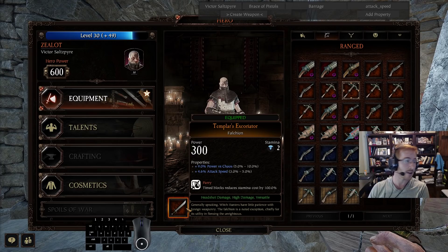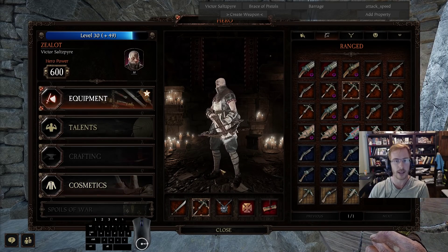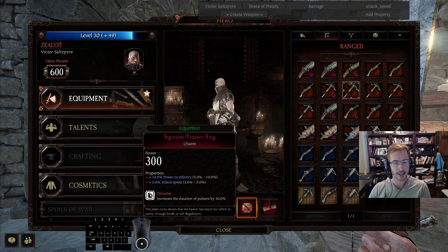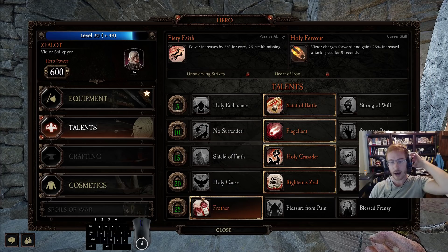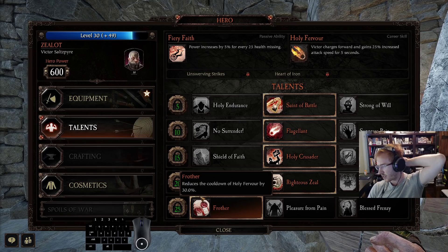I don't know what the breakpoints are - I didn't think too much about it. I just went with obvious choices: parry and attack speed make falchion feel way better. I've got 20% chaos resistance here, and I think you need like 45% or 40% to get to the one-shot fanatic range on body shots, so I don't think we hit it.